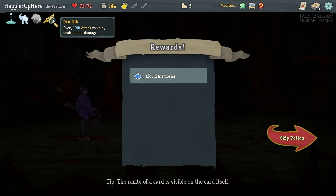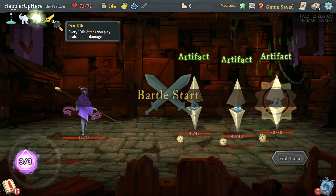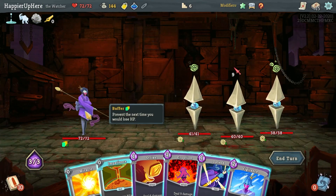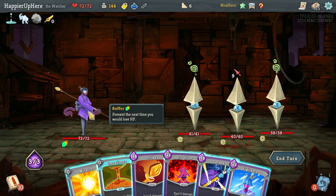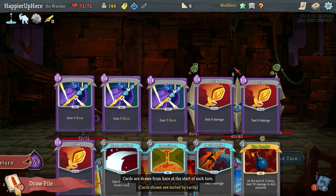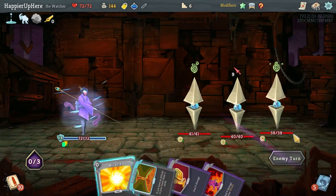Nine incoming. I'd like to keep the buffer as much as possible. I could lose it and go for Eruption Strike, but that seems a little too dangerous. Let's start with Vigilance, Defend.